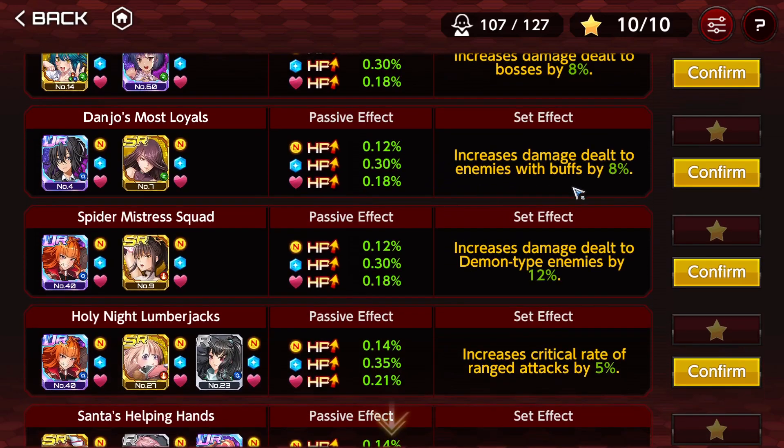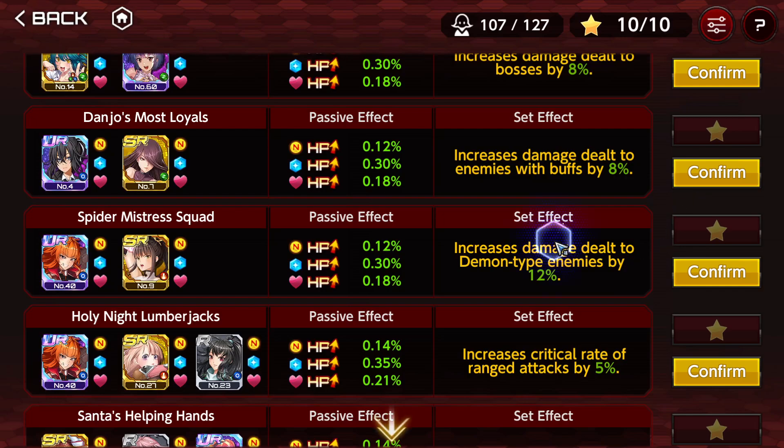Increased damage dealt to enemies with buffs by 8% — pretty bad, because we don't have means to inflict critical buffs or attack buffs to the enemy. We don't want defense or invincibility on the enemy as buffs because you won't be able to deal with them. We want attack buff or critical rate buff on the enemy — that's the best kind. There's one supporter that gives that buff to the enemy, but it's not consistent and doesn't even have a good effect.